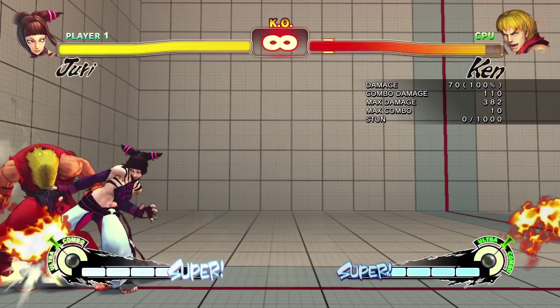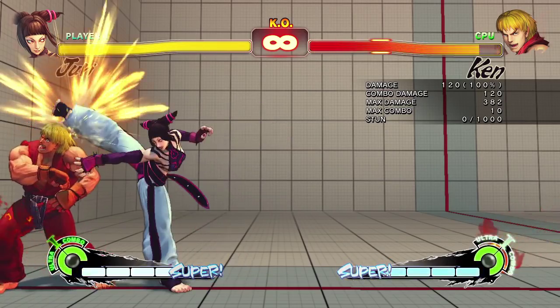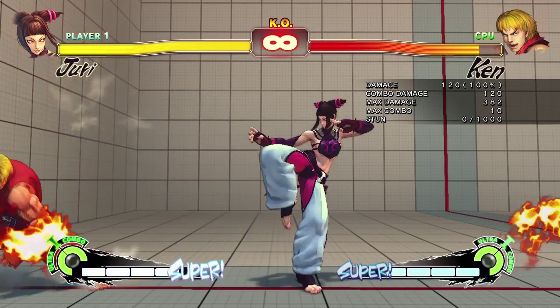The close standing fierce kick — don't use it. It's just for ultra and in combo, that's it. There's also this one which I hate. It's anti-air but I never use it. Even though the damage is very high on it, it's just kind of weird.